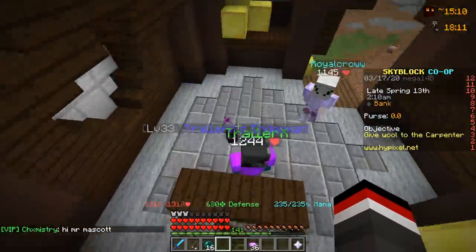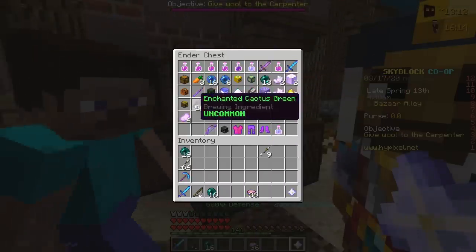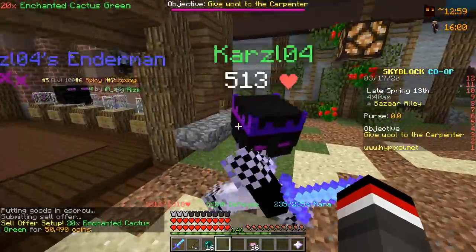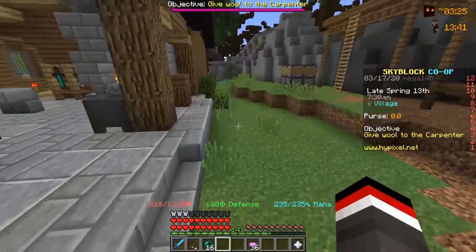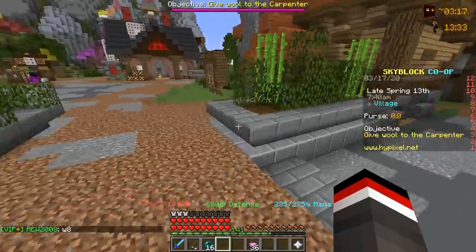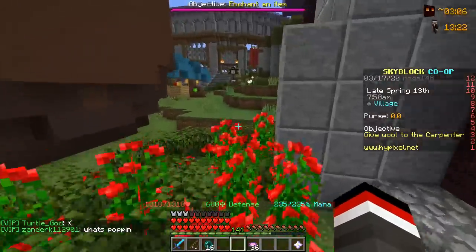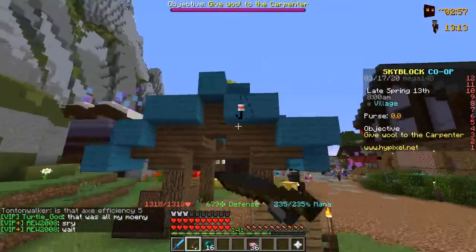We also made 4 million coins off our pet today on the auction house, so in total we made about 6 million coins within this video. On top of that, enchanted cactus green is selling for a decent amount and we have some stored up, so we're selling that for about 2,550 per unit — that should earn us about 50,000 coins. Make sure to join my Discord, link is in the description. Subscribe if you haven't, leave a like, and drop a hashtag 'bazaar' in the comments. Catch you in the next one — peace out!